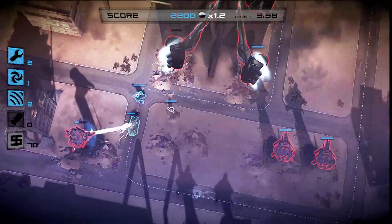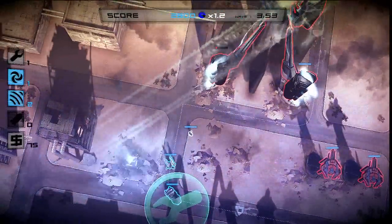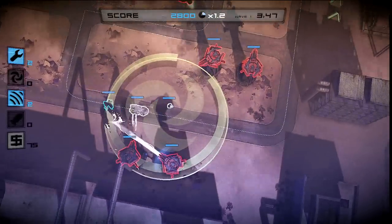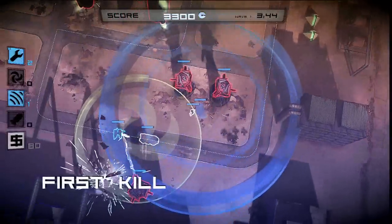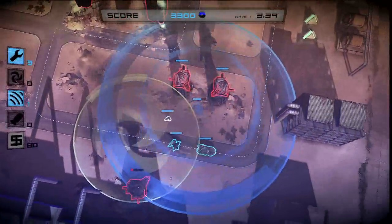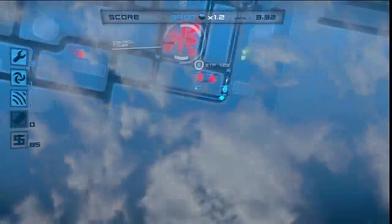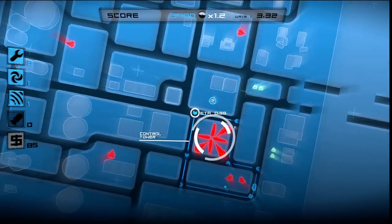In addition to the risk and reward for resources, you're also looking for a high score. You have to make the judgment between whether you want to go collect all the resources and lose your multiplier, or take the risk and go after as many enemies as you can in a short amount of time to increase your multiplier. The higher the score, the higher you are in the leaderboards — and the more envious the world is of you.